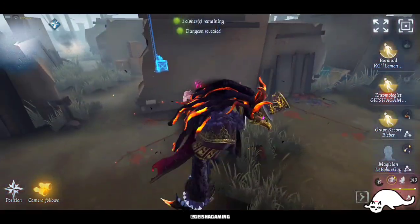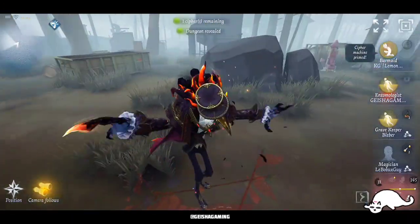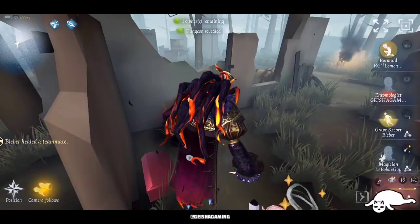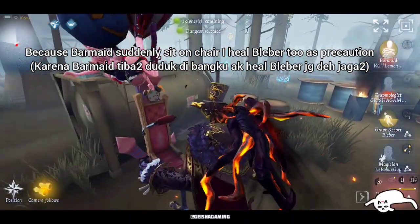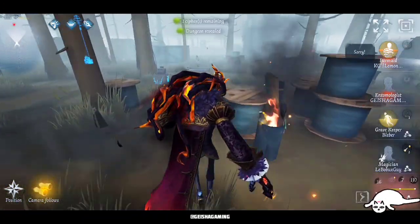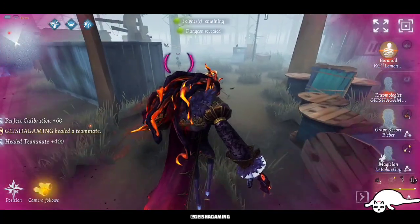Oh no, got a bling — got a bling hit. So this is not a good situation to be honest because Barmaid is down near the cypher machine and he's gonna put Barmaid on that chair. Just as a precaution — because Barmaid suddenly needs to sit — I heal Gravkeeper too, as a precaution. Chasing Magician now because he is decoding right in front of the chair.